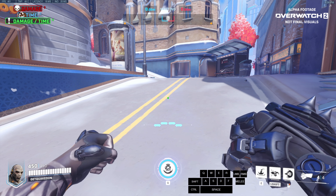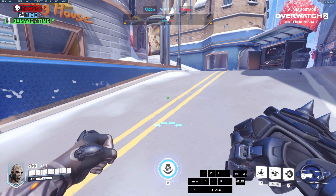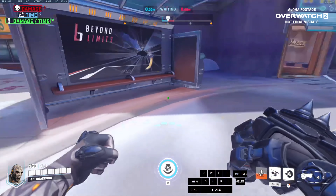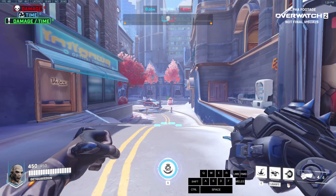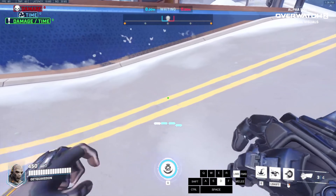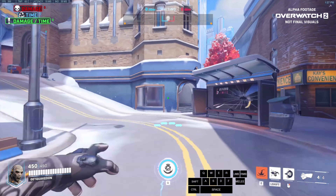There is a tech with Doomfist called Stair Slam. Basically, if you're on any bump, slant, or stairs and you're looking up those objects and you activate your slam, your character will hug the floor instead of leaping forward. For example, I'm on flat land right now. I'm going to look straight and activate my slam — you can see I kind of leap up into the air. But if I'm on this slant right here and I'm looking up the slant and I activate my slam, my character hugs the floor.